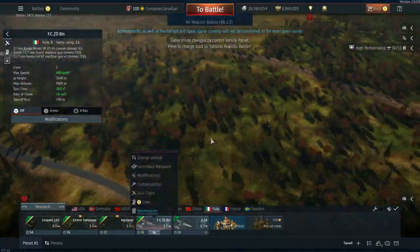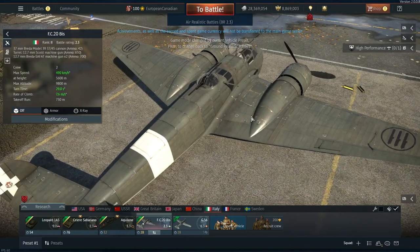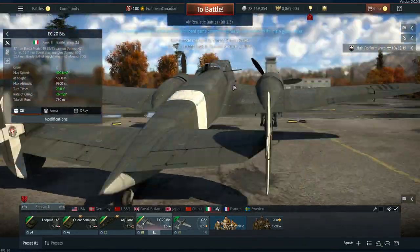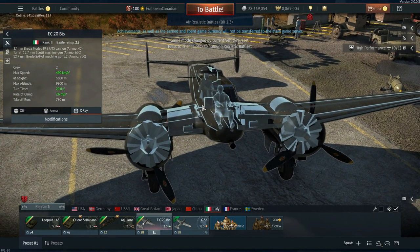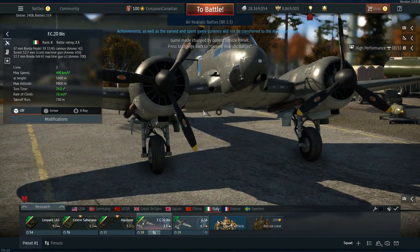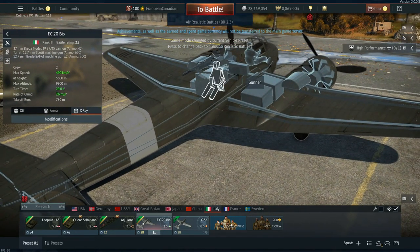Italy gets the FC20 BIS — a very weird twin-engine vehicle that looks like a mini bomber but isn't. It has a rear 12.7mm turret, two 12.7mm offensive guns, and a 37mm cannon in the center. For a twin-engine aircraft it's actually quite maneuverable, sitting at BR 2.3 with a 729hp Piaggio P.11 engine.